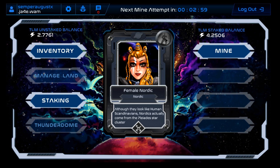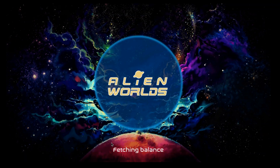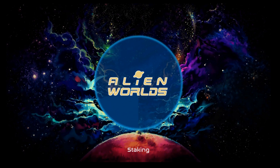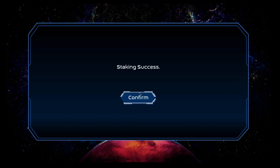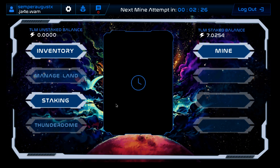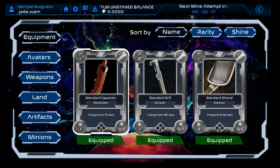After claiming, my unstaked balance has increased and I also have a staked balance. I can take some of my tokens and stake them on different planets — I'll add the extra ones I've just mined and confirm. It's a very small amount so it won't get me far, but the more you stake the more rewards you get, and over time you can check out different planets.